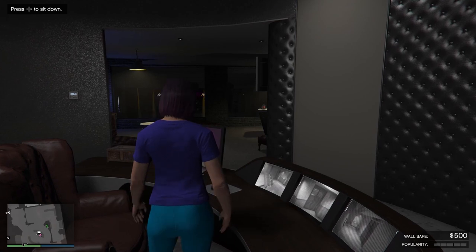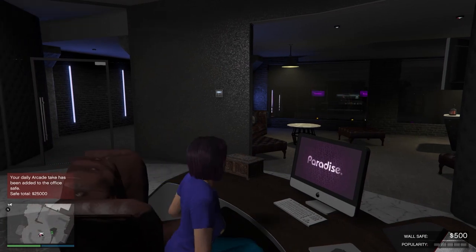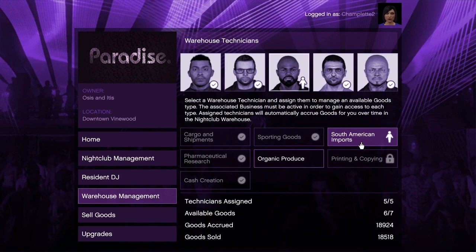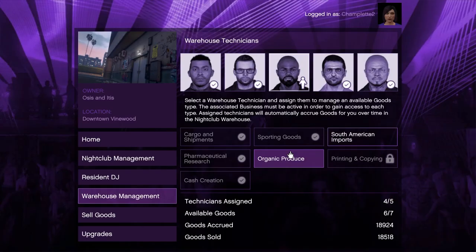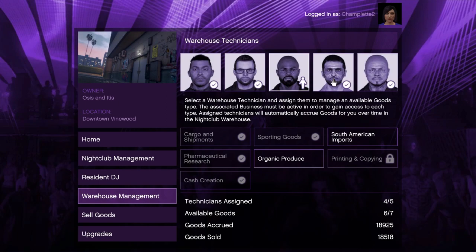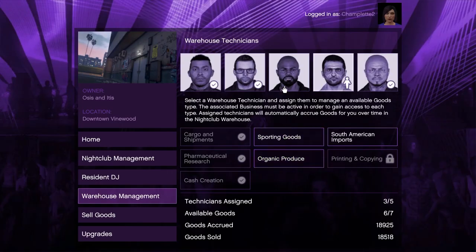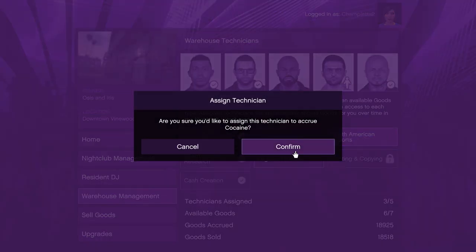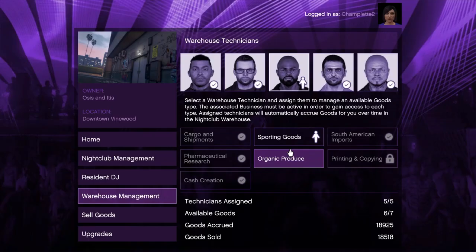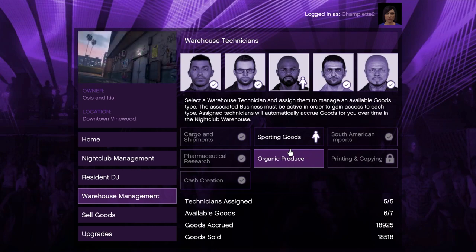To flip that code switch back on and restart production, you need to assign a different technician to that product and assign the current technician to a different product. I'll select technician number three because he's currently assigned to South American Imports that wasn't producing, and then I'll click on South American Imports to stop him from accruing cocaine. Next, I'll select technician number four, who's currently assigned to Sporting Goods, and I'll end his assignment by clicking on the Sporting Goods product. Then I'll go back to technician number three and assign him to Sporting Goods, and I'll assign the new technician number four to South American Imports. It really doesn't matter which technicians you reassign — just be sure to put someone new on the product that wasn't accruing, and then double check to make sure you have technicians assigned to all of the products you want to sell from your nightclub.